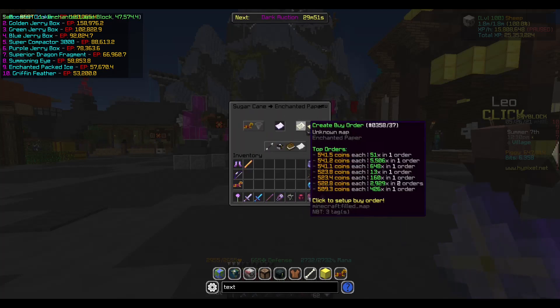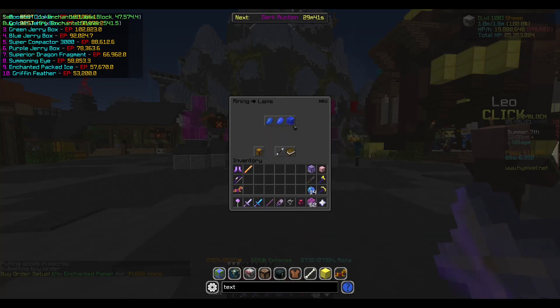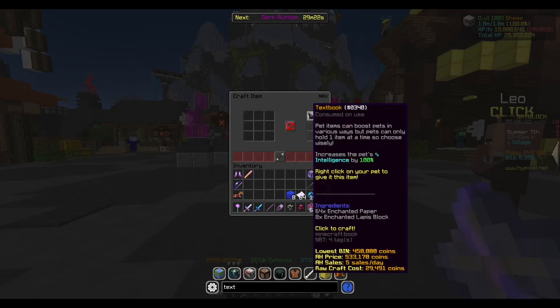Welcome guys to another Hypixel Skyblock video. Today I'm going to be showing another money making method. What you're going to be needing is eight enchanted lapis blocks and also a stack of enchanted paper.